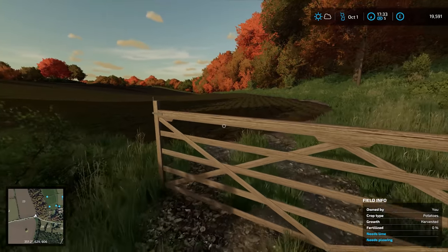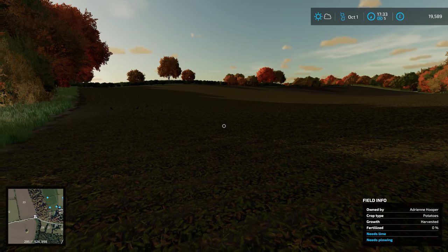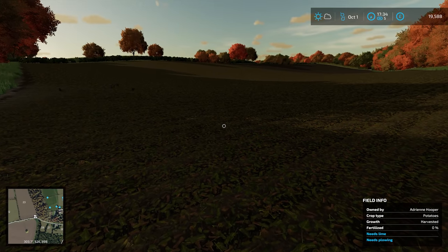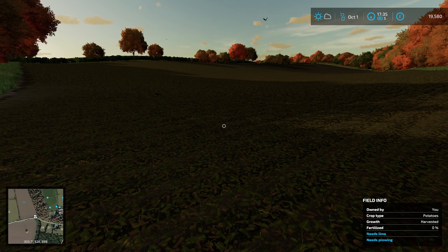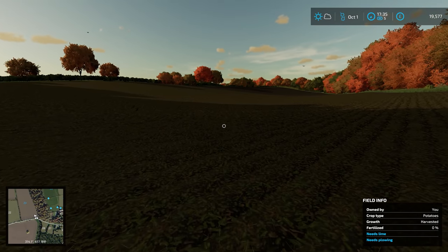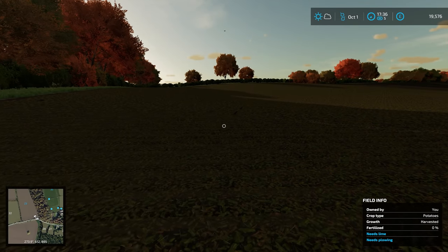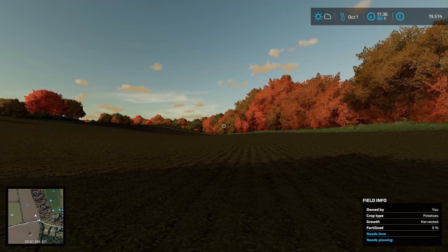I know I should be in the tractor doing work, but I could not resist. Okay, this is field 23 — this is what we've inherited. You can see clearly that the entranceway has overgrown a bit. There's nobody been here for a little while. So our neighbour has given it to us. It's had potatoes in it, but ownership transfers at value zero.